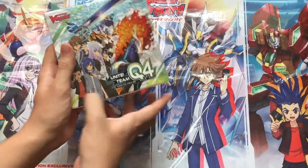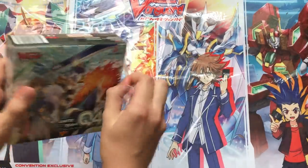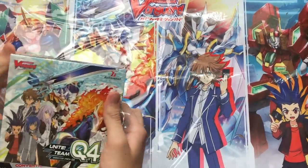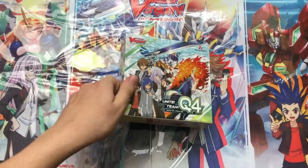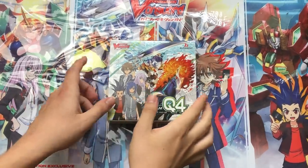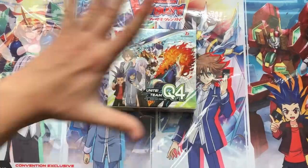In case you're not familiar with this set, this is the first set of the reboot of Vanguard. It contains support for four clans: Oracle Think Tank, Royal Paladin, Kagero, and Nova Grappler. I've already had a lot of videos going over the different decks and cards in this set, so check those out. But today we're just focusing on this one box and seeing what we get.